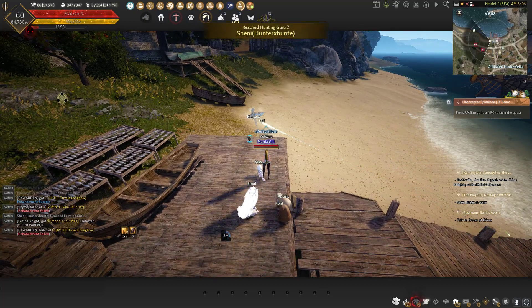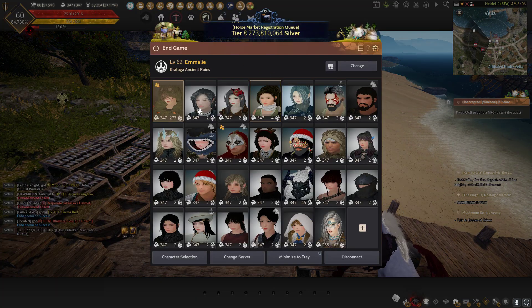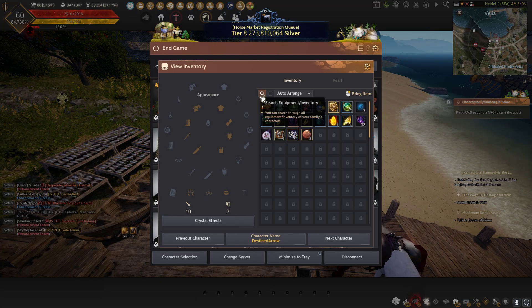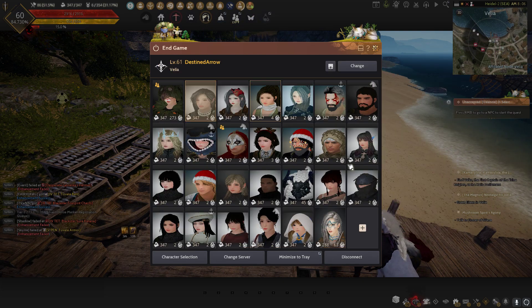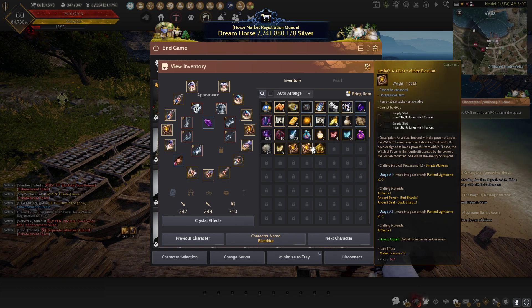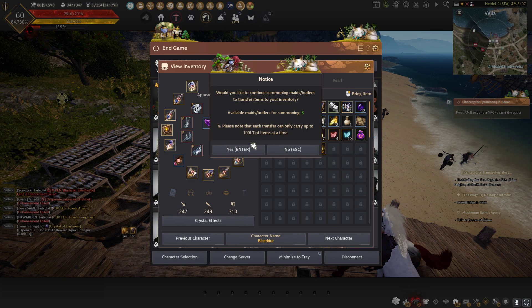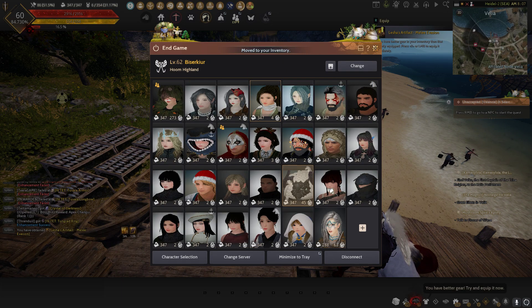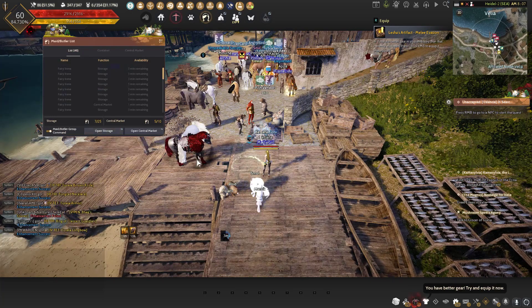You can actually take items from your characters just by selecting your desired item from that specific character. For example, if I want this artifact from my Zirker, I can just click the Zirker and then just press enter. It saves time and you don't need to put it in storage.